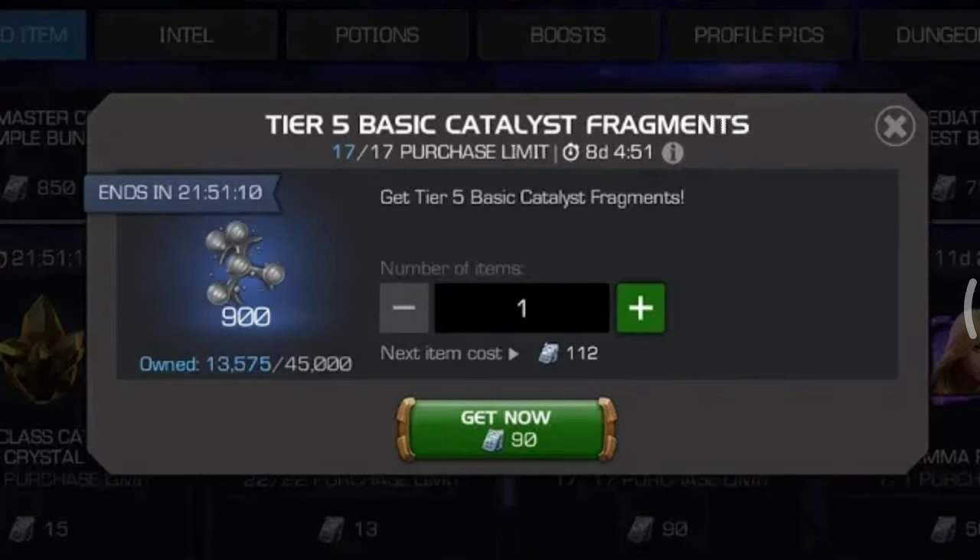Hi guys, I'm back for another video. If you check your featured item store, you will see a tier 5 basic catalyst fragment. It's a one-to-one ratio because 90 units will give you 900 fragments.